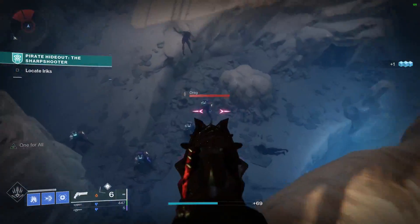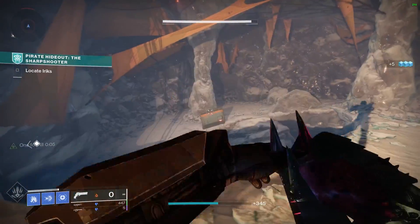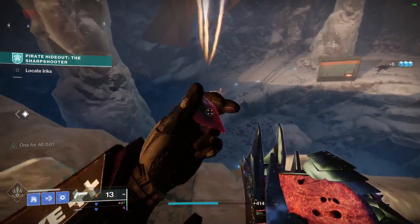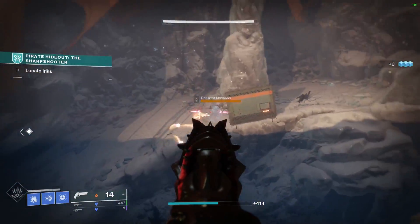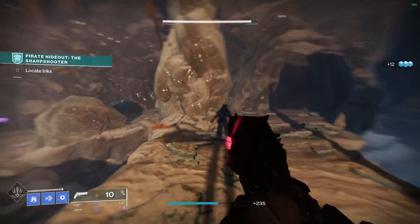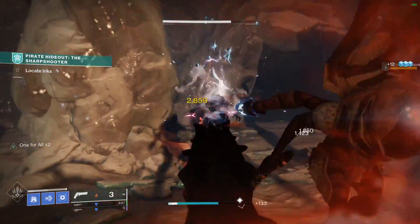Specifically this hand cannon you're seeing now — the Zaouli's Bane — people are jonesing for this weapon because it can roll with explosive rounds and incandescent. Incandescent from last season scorches your target. Pair that with explosive rounds and you basically have a legendary Sunshot when you're on a solar subclass.